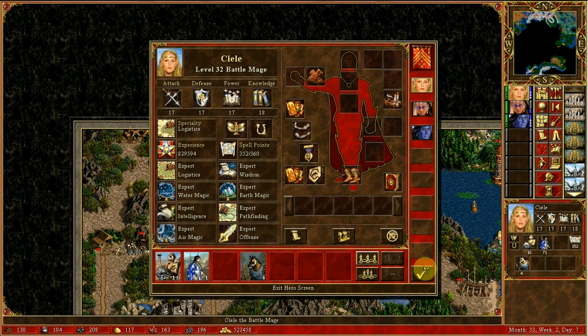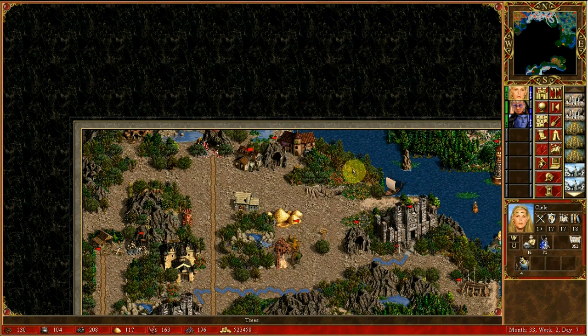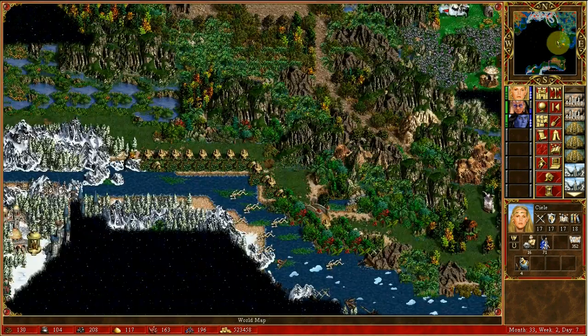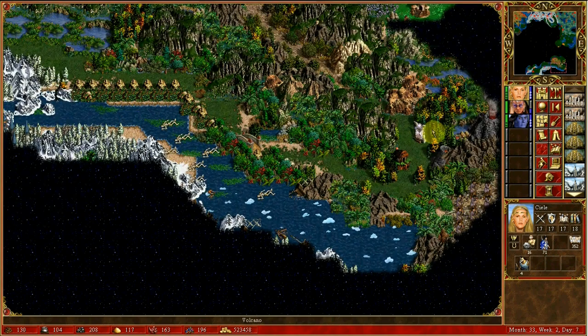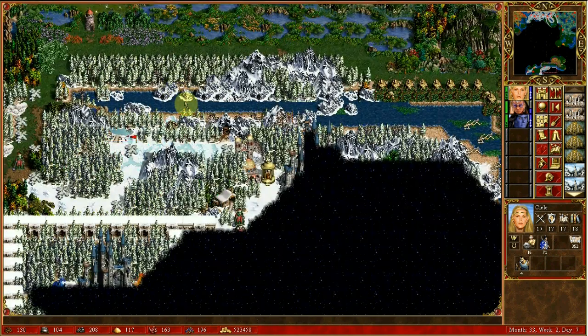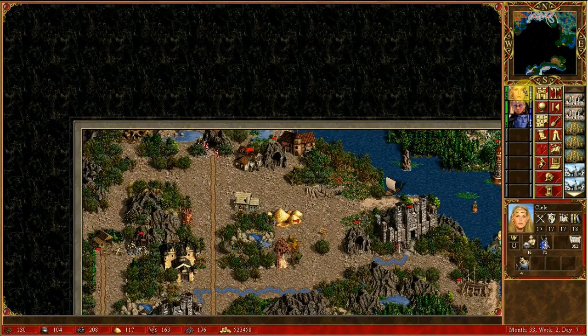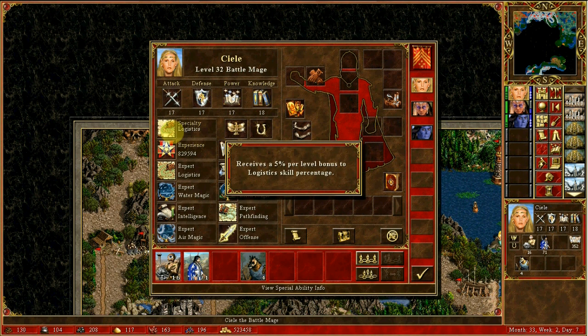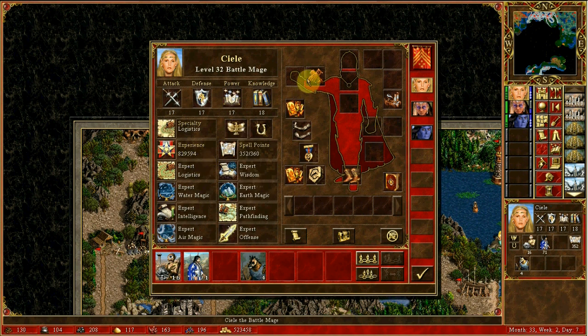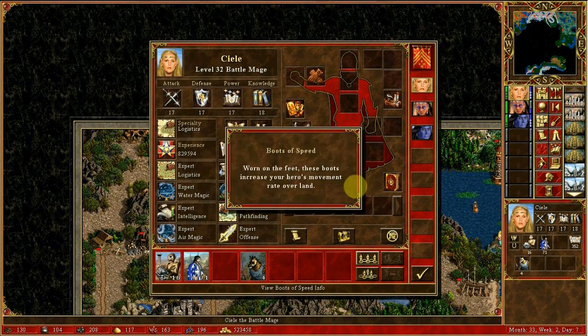I'm gonna need to play this part carefully. Remember, our objective is to make Seal as fast as possible so she can start from here and come here in one day. To achieve this, we need to do a couple of things. Seal is the obvious choice of hero to do that task, as she is the one with the highest logistics skill. Second, I gave her these gloves and the boots of speed.